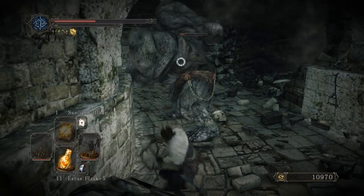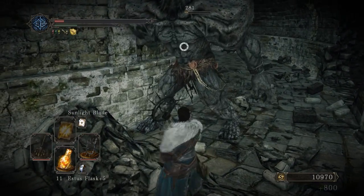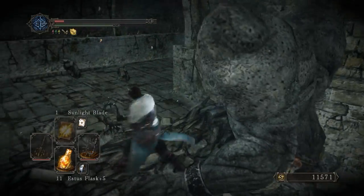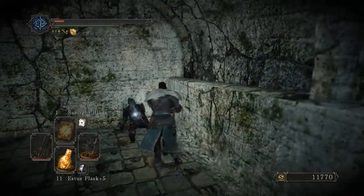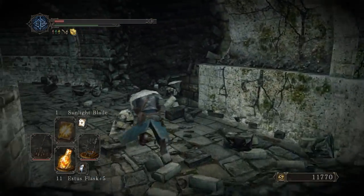With the whip you can kind of get a handle on what kind of range you're dealing with. Looks like they don't bleed though, or if they do, they didn't in those couple hits I was able to inflict. Fire seed, right?